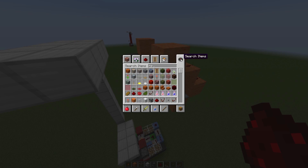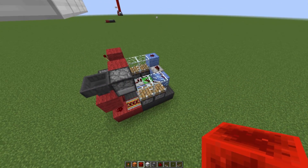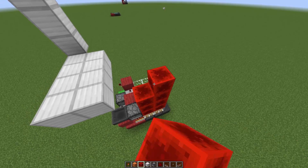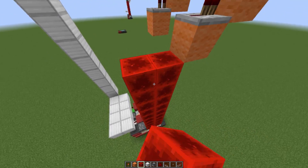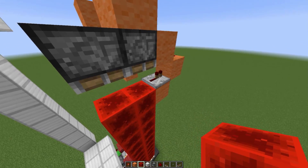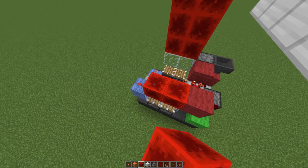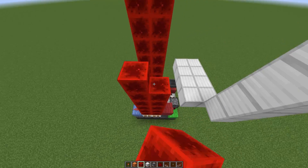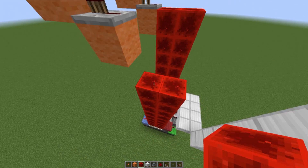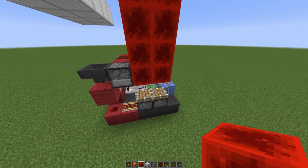Grab yourselves some blocks of redstone and place them right on top of our glass going all the way to the top — stop just below the redstone repeater. Do the same thing on the other side. That's two layers, then three, four, five, six, seven, eight, nine, ten, and eleven. This side did activate for a split second but it went back down, so we can continue building the structure.